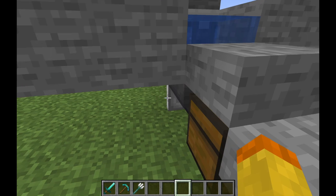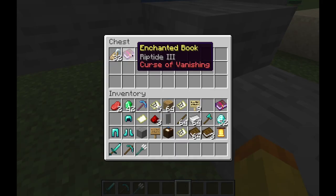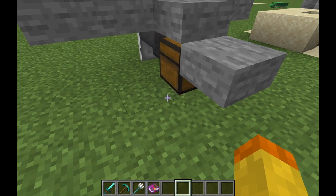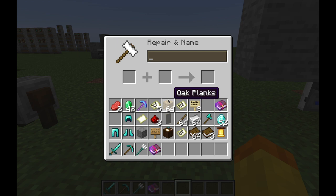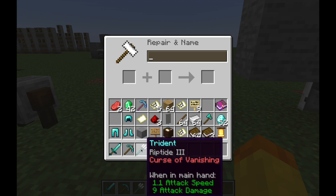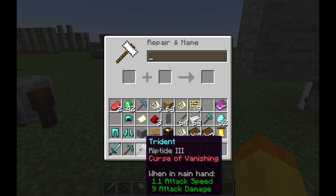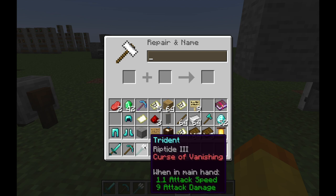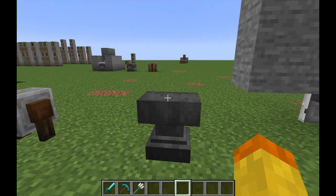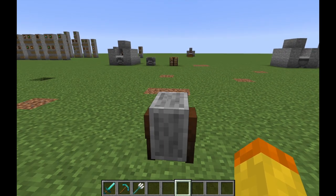Here's an example: you get a book with Riptide 3, which is really good and you really want on your trident, so you go to your anvil excited about Riptide 3, you put it on there, and without even noticing you also got Curse of Vanishing. So your amazing trident that you just enchanted will unfortunately disappear when you die. That's why you have to watch what you're specifically enchanting your items with.